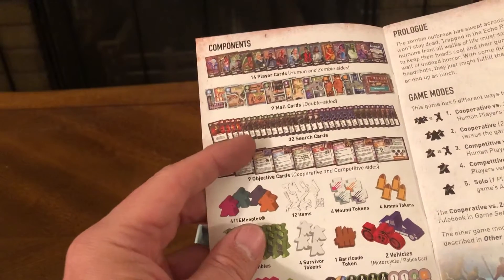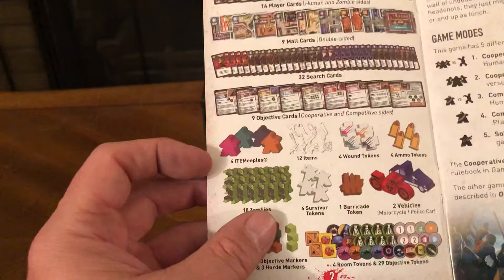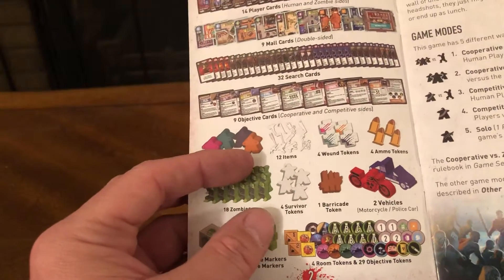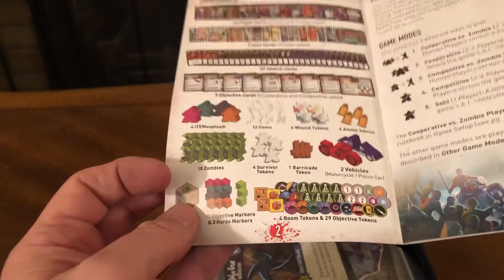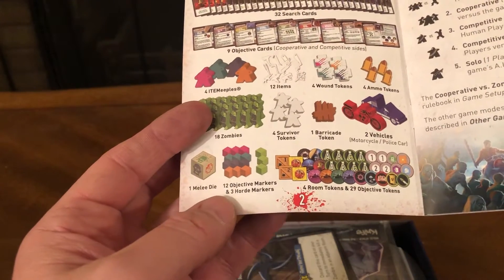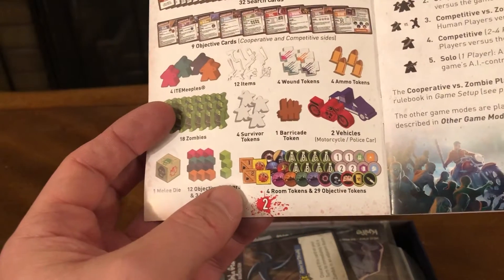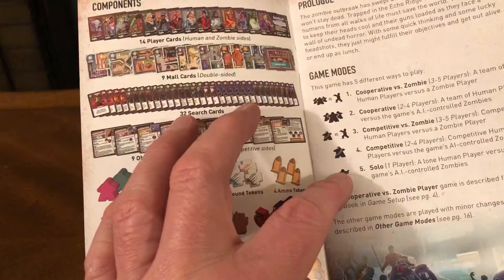Nine objective cards, 32 search cards, nine mall cards, 14 player cards, four meeples, 12 items, four tokens, ammo tokens, zombies, survivor, firecade token vehicles, melee die, 12 objective markers, three horde markers, four room tokens, and 29 objectives. Five different game modes, like we just said.